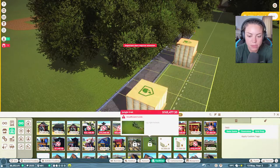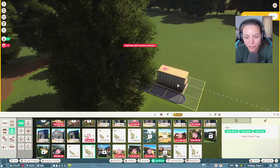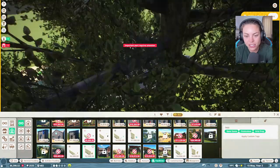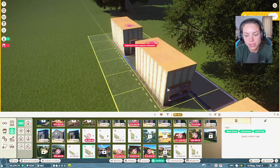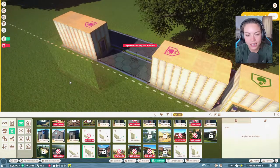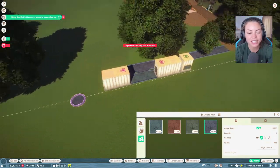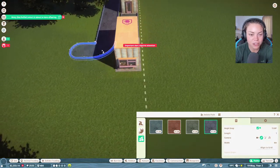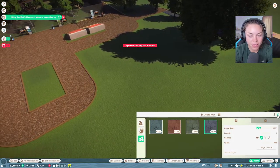We'll just get a keeper's hut and then a couple of staff rooms, if I can get the staff room to fit. I just want to keep as much room as possible. Good, good - that couldn't have gone better. Oh my goodness, we've had more babies!